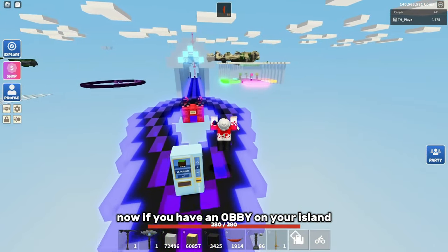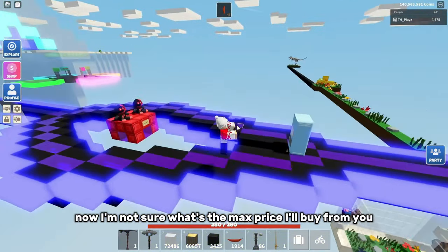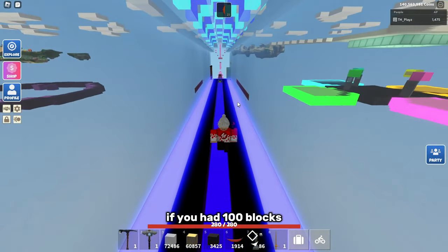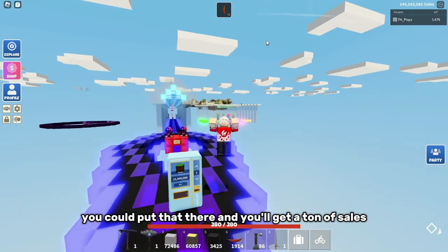If you have an obby on your island, this is just a good thing to place nearby since people will buy from you. I'm not sure what the max price they'll buy at is, but I have mine at $99,000. You can also put this somewhere else — like a 100 blocks race — whoever can get to the end fastest, and you'll get a ton of sales.